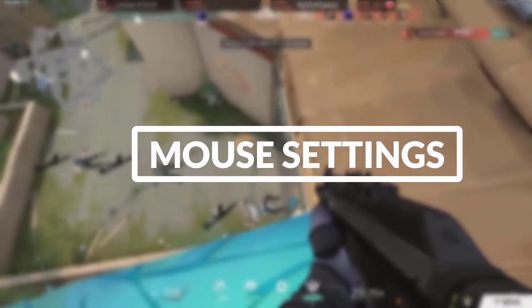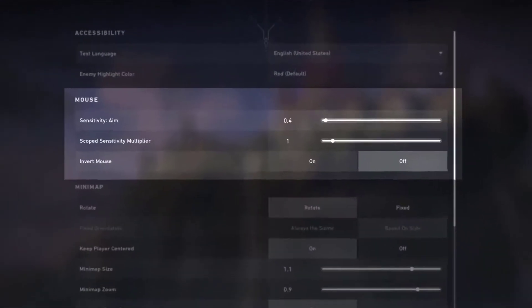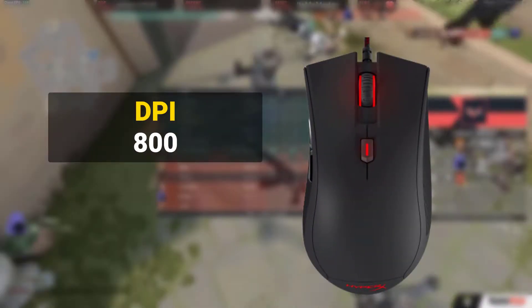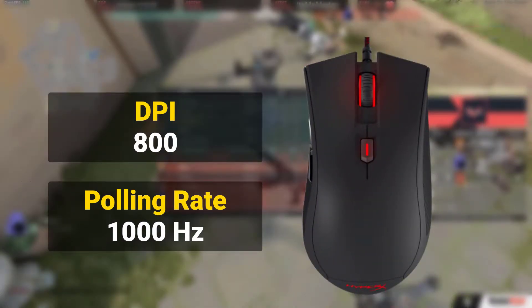Pokimane Valorant mouse settings: mouse sensitivity aim 0.4, scope sensitivity multiplier 1, DPI 800, polling rate 1000 Hz.